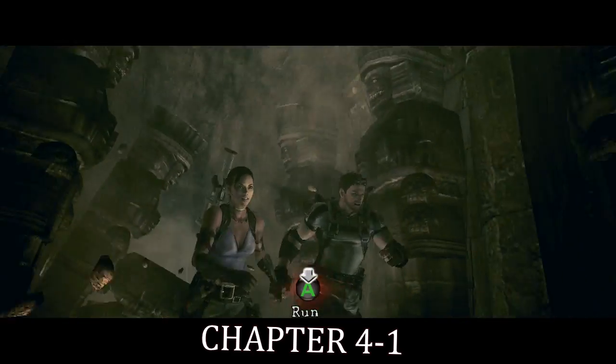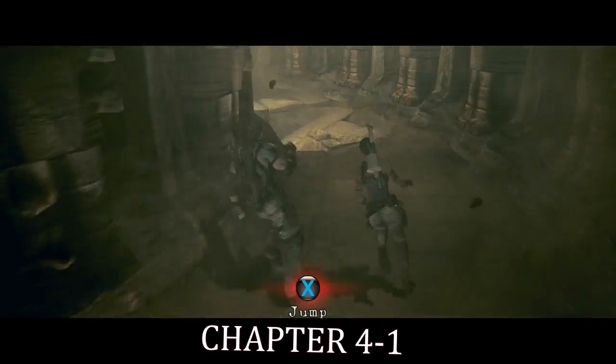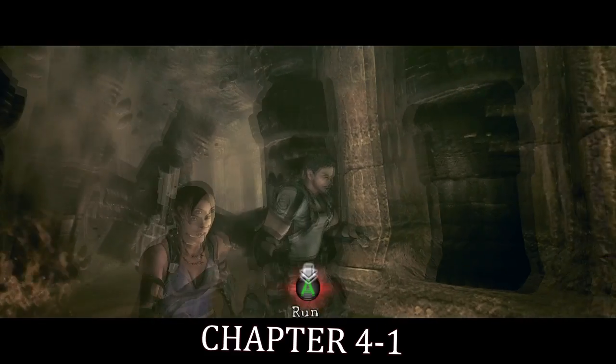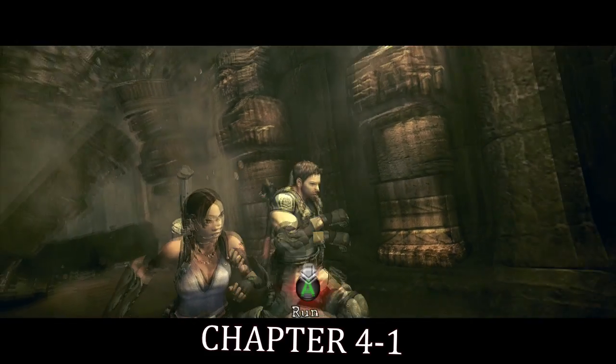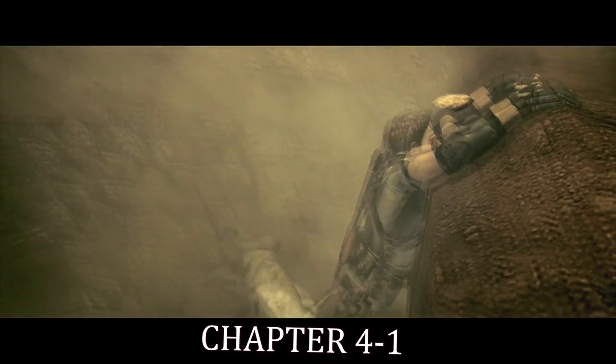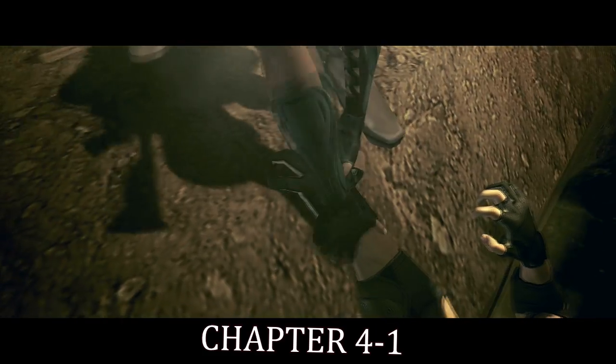You guys are going to do this little running thing here. You're going to be tapping A, pressing X, depending on what difficulty you're on. If you're on a harder difficulty, it's going to be a little bit different — you're going to be tapping A, pressing B and X, whatever it is going to be. You're going to come running down this hallway in Chapter 4-1.